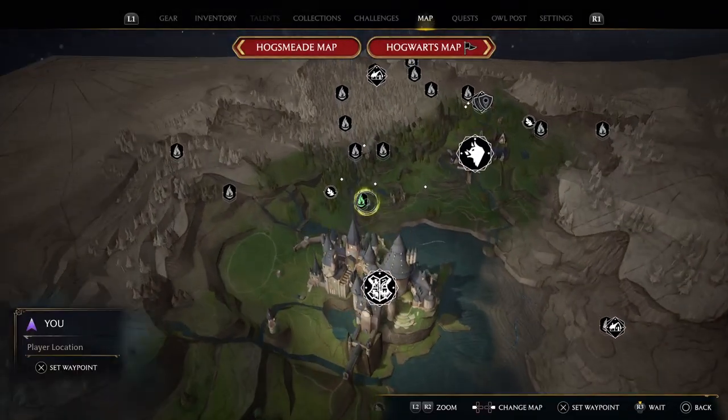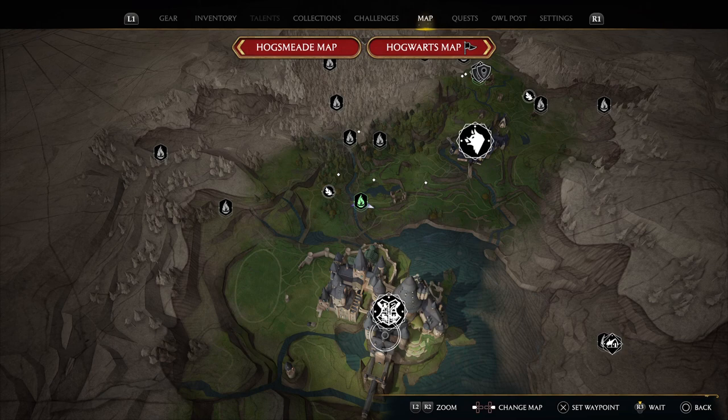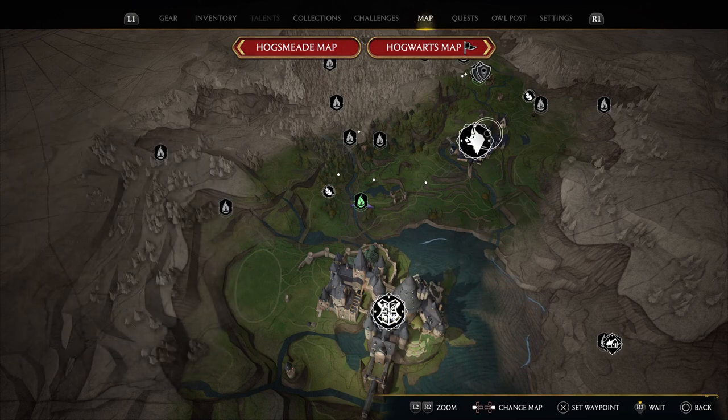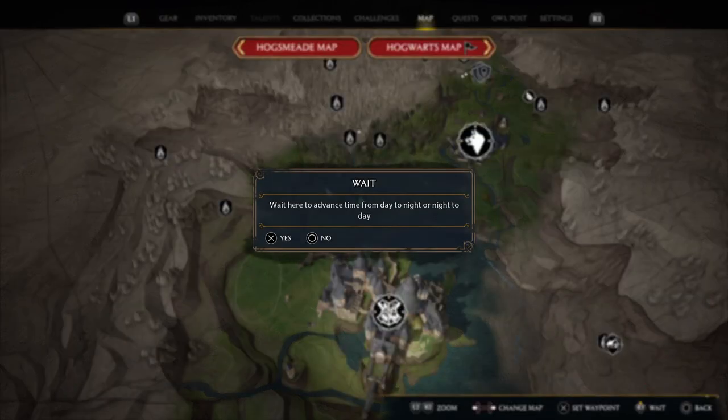All you need to do is make sure you go to the world map. Make sure you're not in Hogwarts or Hogsmeade view — make sure you're in the world map itself. Then if you come over to this right hand corner where it says wait, press wait.